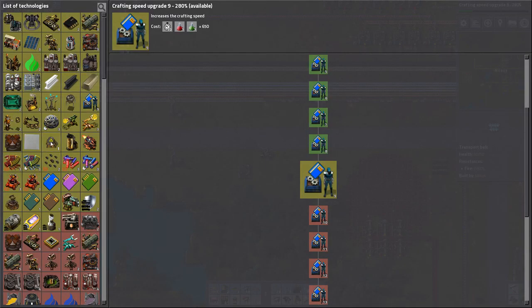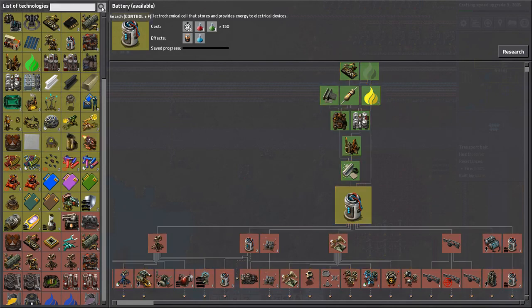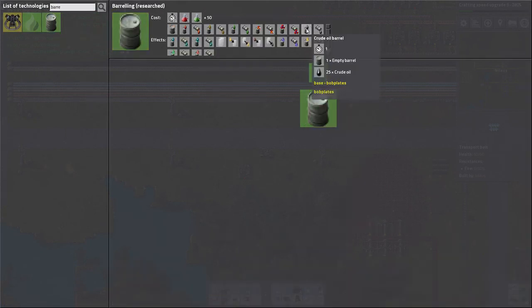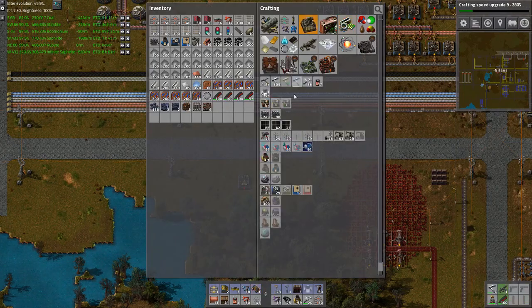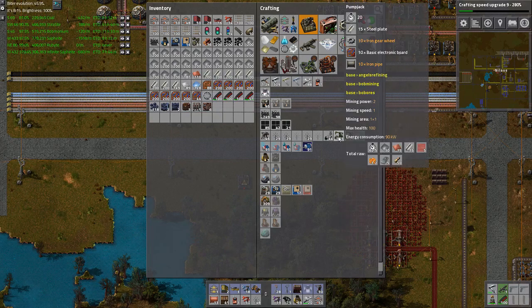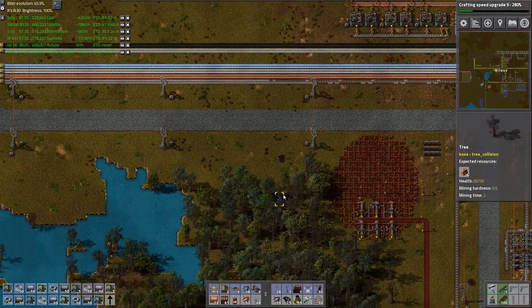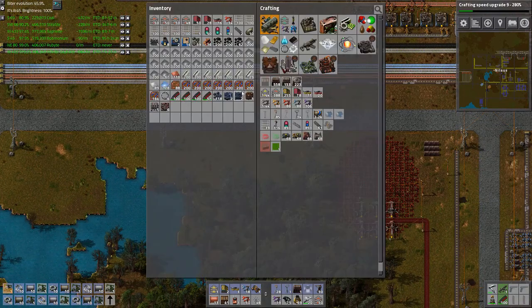Let's search for something — 'barrel green' — yes, this is putting crude oil in barrels. So it should be possible. That means I really should be creating pump jack mk2. Is it faster? Yes it is. One, two, three, four — I don't have many of them, so I might as well go a bit crazy.